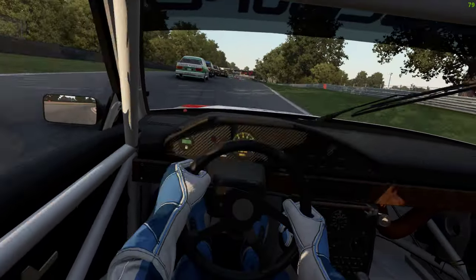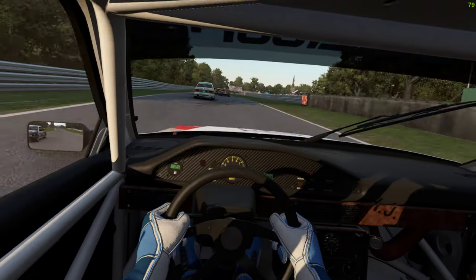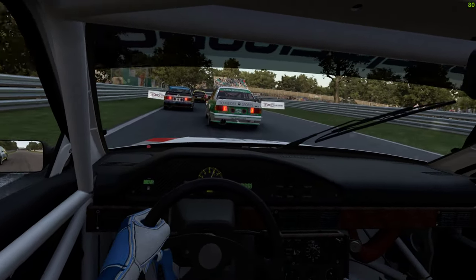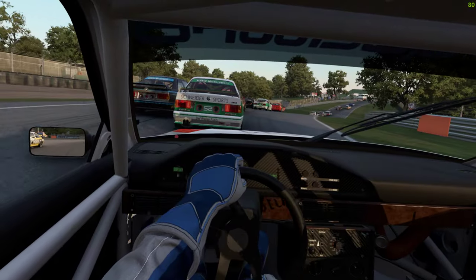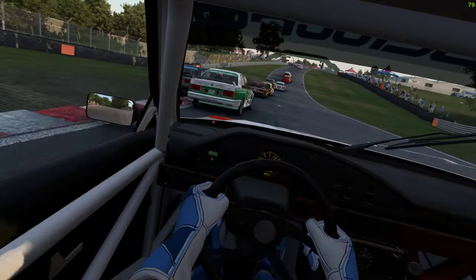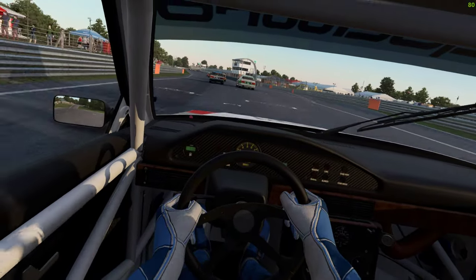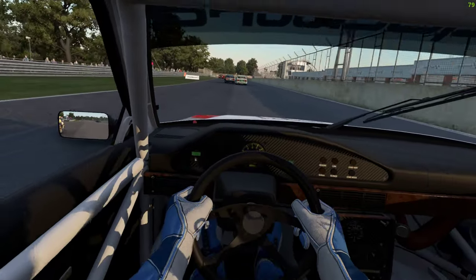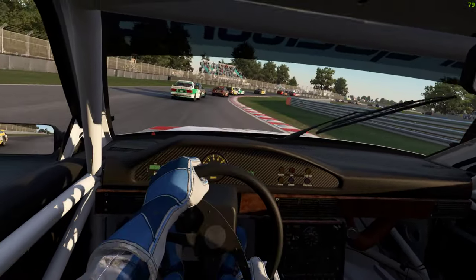It's swamped with Sierras here. Can't beat the old DTMs, especially running them as a multi-class race. So we've got the original DTMs with the Mercs and the BMs, and then from the Flashback pack which has got the Sierras and these Audis — and Godzilla.